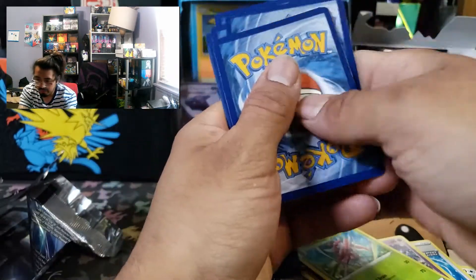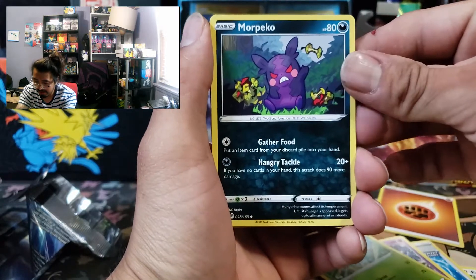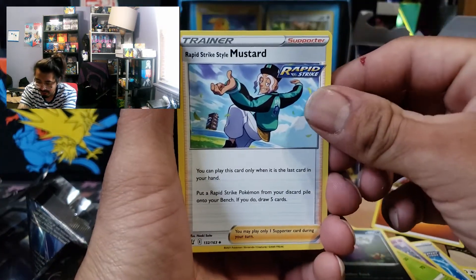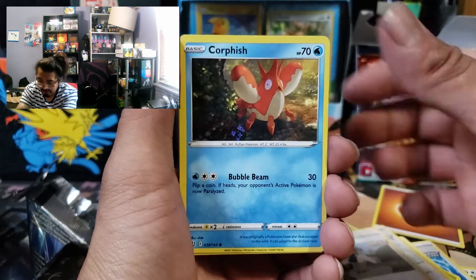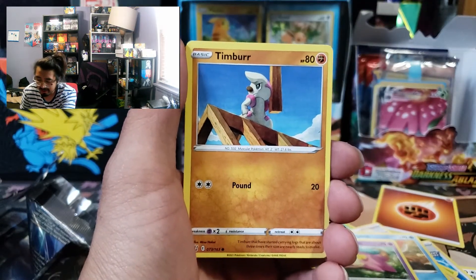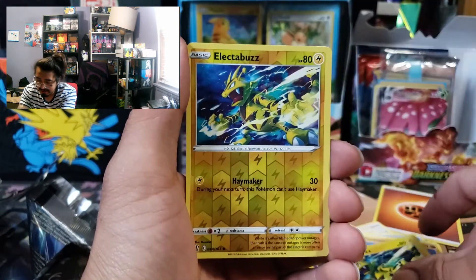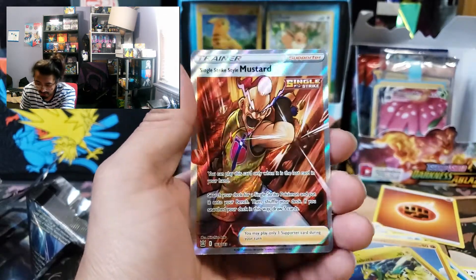Four from the back guys through this energy. We got more Pico - oh, angry more Pico - Rapid Strike Style Mustard! We got Bruno, Galarian Slowpoke. Mr. Kitty, stop ringing your little bell. Timburr, Espurr, Electabuzz, Electabuzz again, and we got Single Strike Mustard.